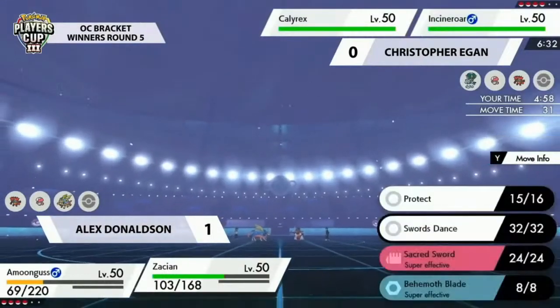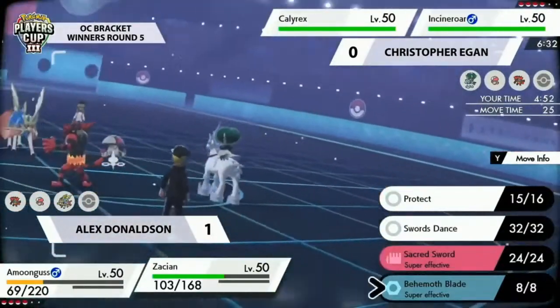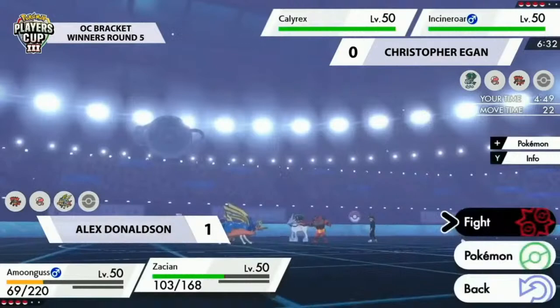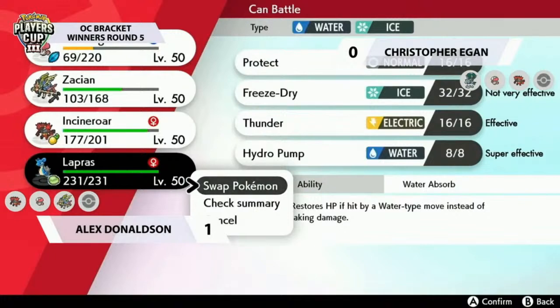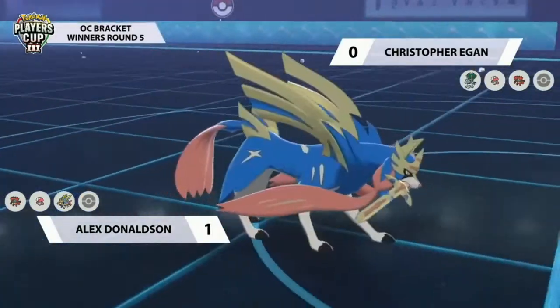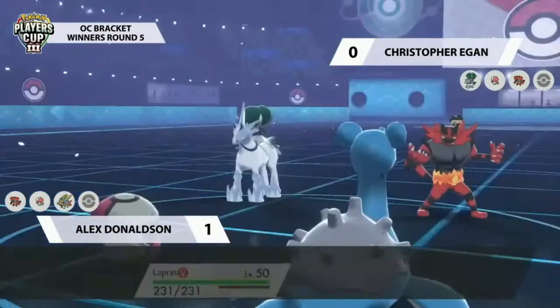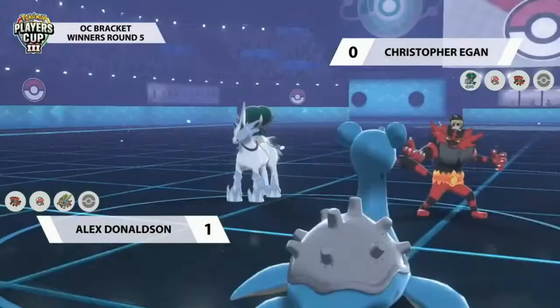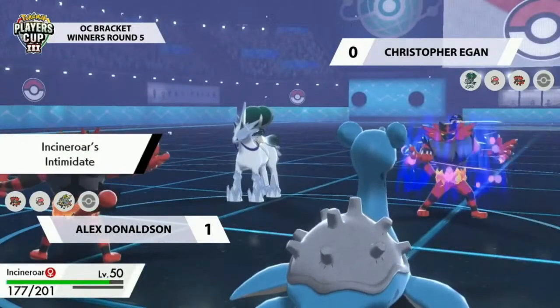Calyrex goes for Max Quake on its last turn of Dynamax — doing a lot of damage with a critical hit, taking more than half of Amoonguss's HP — but if it's not enough for a KO, Amoonguss stays around to be annoying. One of the tough things for Christopher is debating Hailstorm versus Max Quake. Max Quake always does neutral damage so it's the safer option, but Hailstorm into a switch could have been huge. Alex still has the late-game Dynamax to play towards and Amoonguss hasn't taken too much damage overall.